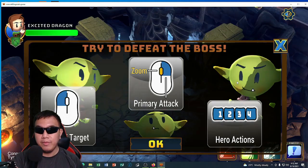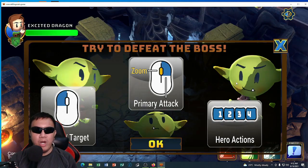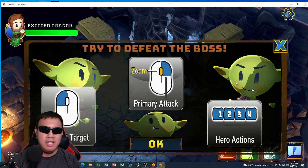The game is starting. You can see right here: 'Try to defeat the boss.' The controls are: move and target with the mouse, zoom in and out, attack primarily with the mouse button, and use hero actions one through four. This is a multi-coop blockchain NFT play-to-earn game.